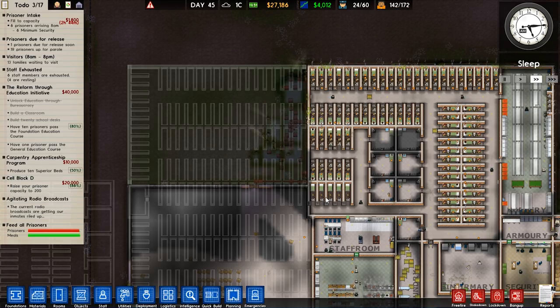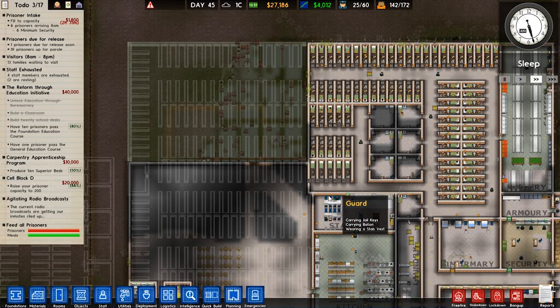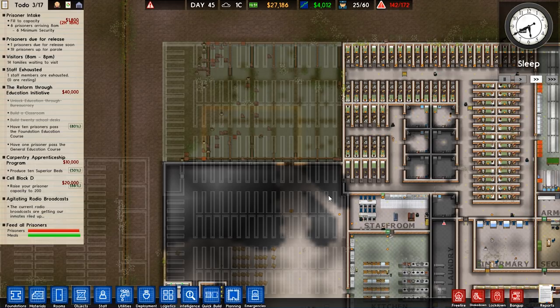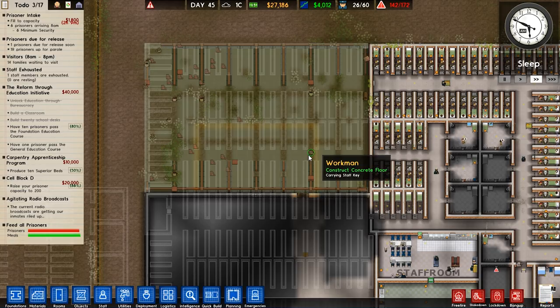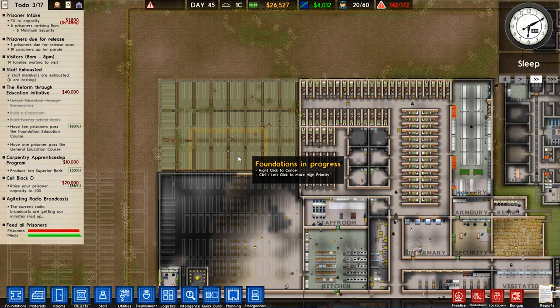We don't want these ladies getting complacent thinking they can get away with things. If they do the crime, they do the time — standing on a grate in a one-by-one lit room. The grates probably aren't even hooked up to sewage, just a concrete receptacle gathering everything. We're probably breaking a million Geneva conventions but nobody's ever going to come inspect this prison because it runs so well. We also provide cell phones with the fitness app but no SIM cards so they can't make outside calls.